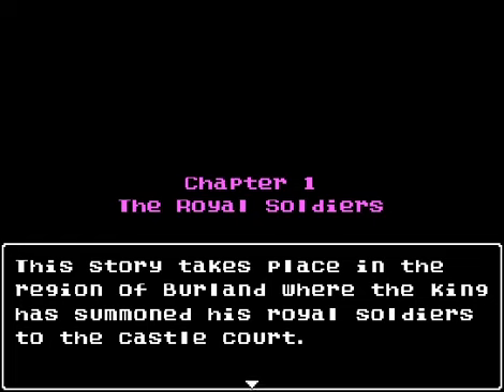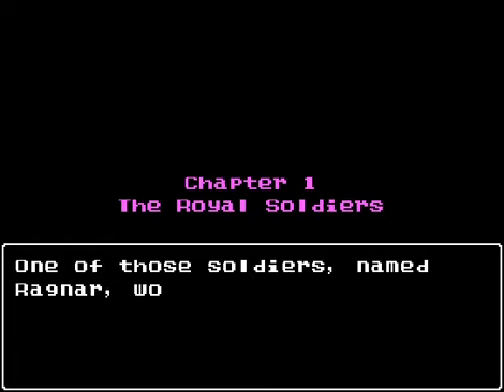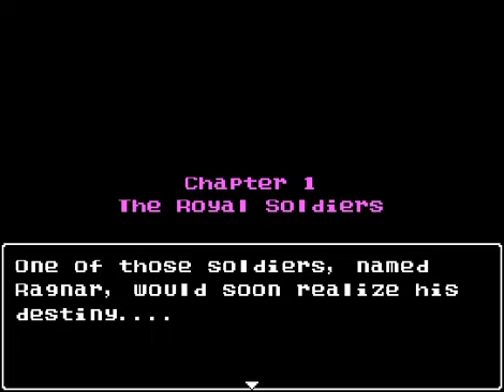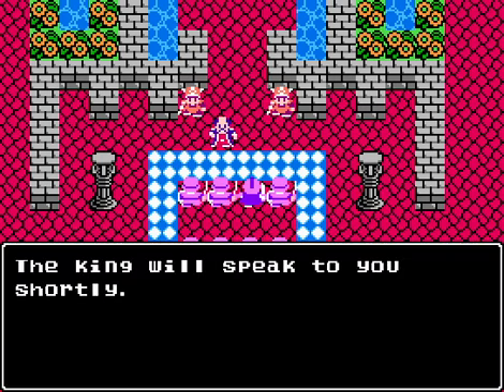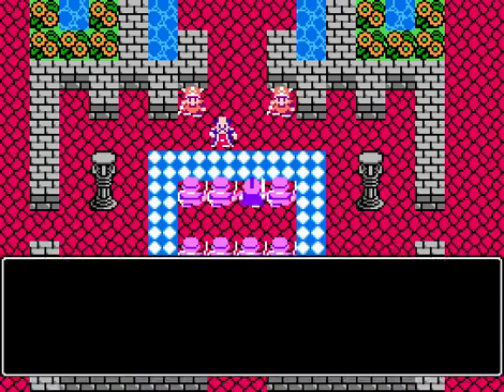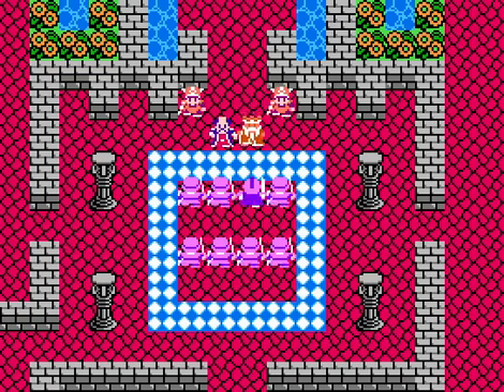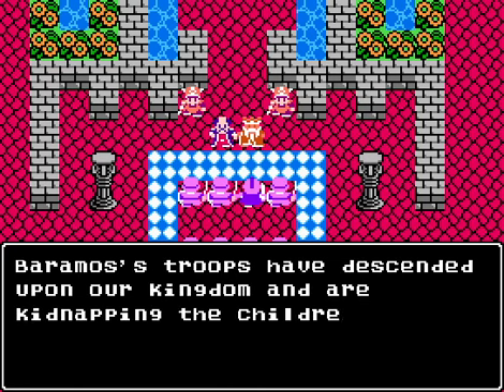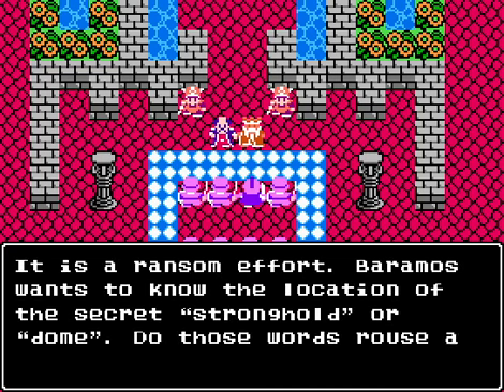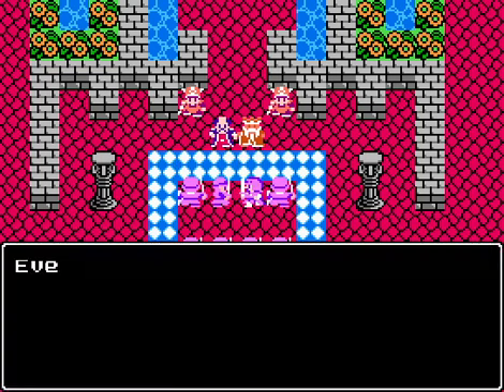This story takes place in the region of Berlin, where the king has summoned his royal soldiers to the castle court. One of the soldiers named Ragnar would soon realize his destiny. The king speaks: Listen well, men - a dreaded day is upon us. Baramos's troops have descended upon our kingdom and are kidnapping the children of Izbeth. It is a ransom effort. Baramos wants to know the location of a secret stronghold, or dome.